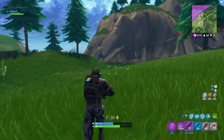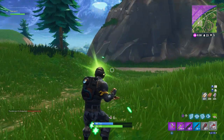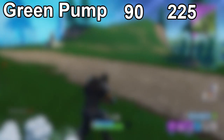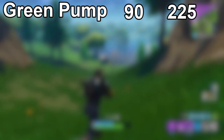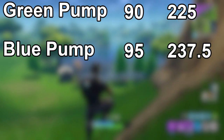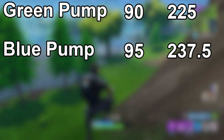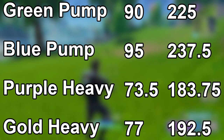When it comes to all shotguns in Fortnite, every single one has a headshot multiplier of 2.5 times. So 2.5 times the maximum body shot damage is what you get if you hit every single pellet to the head. That means the Green Pump can do 225 maximum headshot damage, and the Blue Pump can do upwards of 230 damage. For the Heavy Shotgun, the highest possible headshot damage with the Gold version is 182 damage.